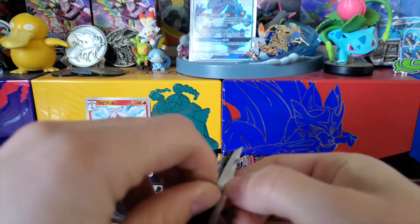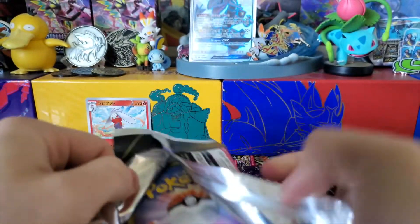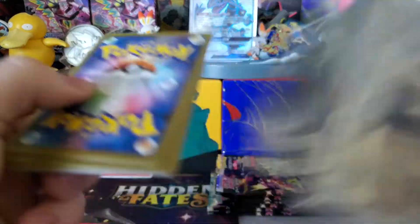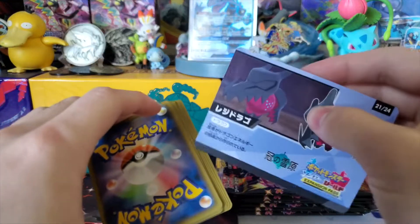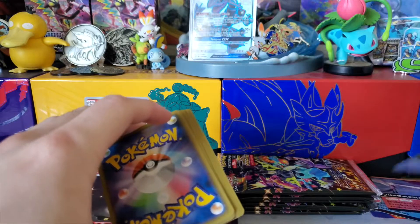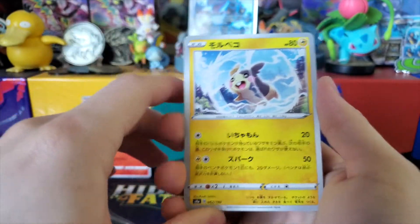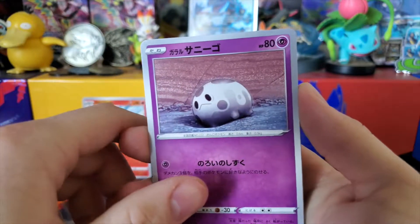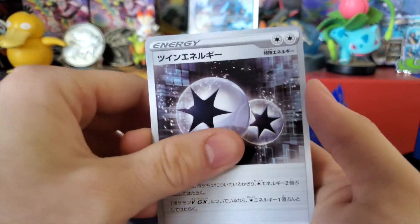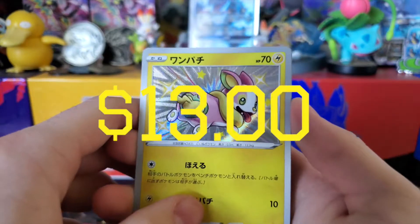So far not bad, but I'm definitely expecting more out of Shiny Star V. From the other openings I've seen, this set is supposed to deliver, but I'm not really getting that right now — nothing mind-boggling. Even more Morpeko, Silicobra, Corsola — whatever that thing's called — Double Colorless, Corviknight, Shiny Yamper — look at that, the pink Yamper, what a sick card.